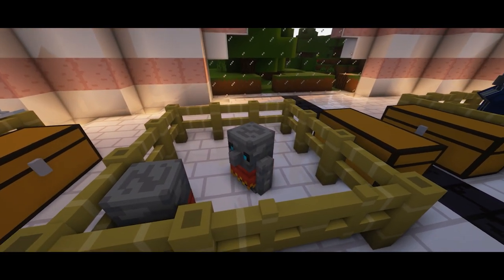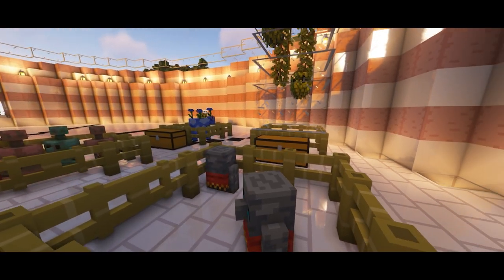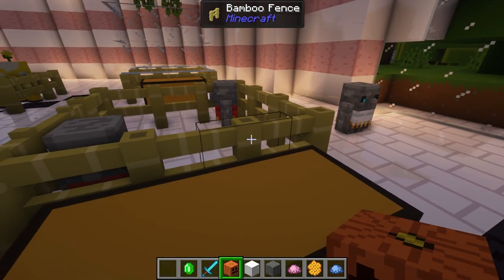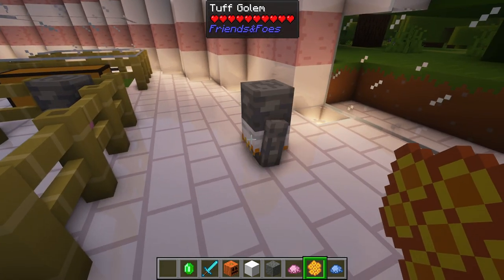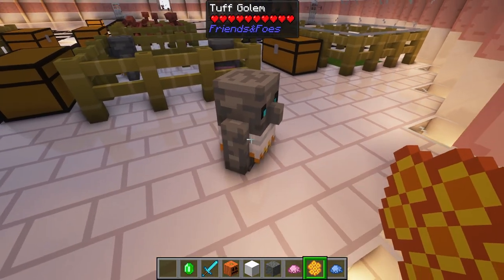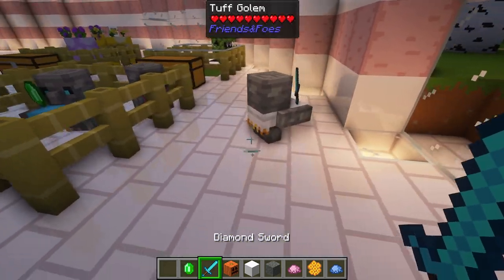Next up we have the Tuff Golem — pretty much just a display golem. He can be turned into a statue to stay in place, otherwise he will be moving around. You craft one with tuff, any color wool, and a carved pumpkin. He spawns with white because I used white wool — you can use any color wool to change their color. You hit him with a honeycomb and they no longer move. You can also hand him an item and he will display it for you, so you can have these walking around your house displaying all your valuables.